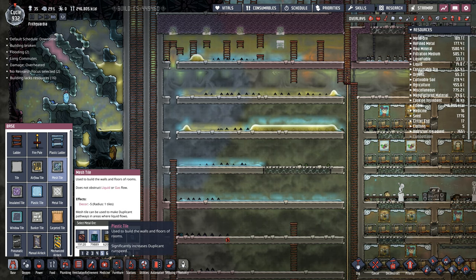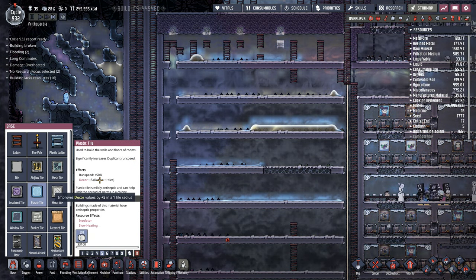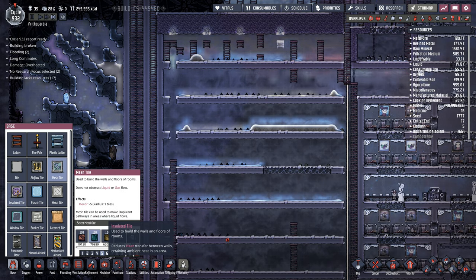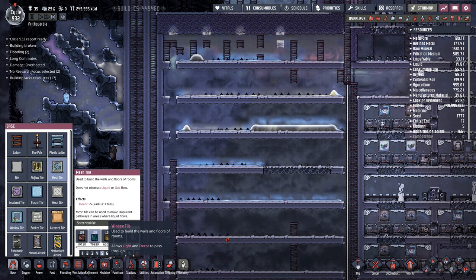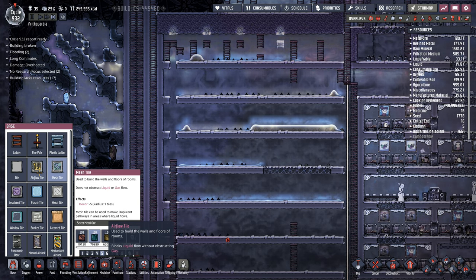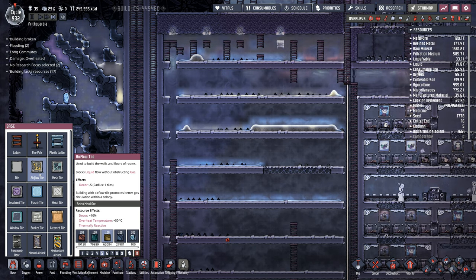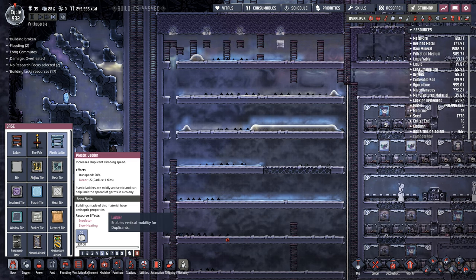Plastic tiles increase the run speed plus 50%, decor plus 5. Mesh tile, decor minus 5 - they don't like that. If I was to have a window tile: airflow, decor minus 5. They don't particularly like these. Decor minus 5 for a ladder as well.